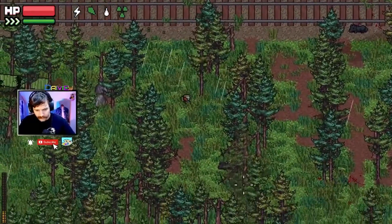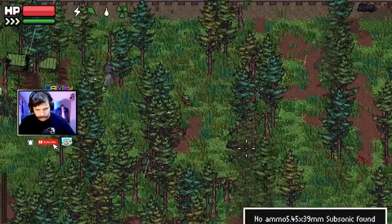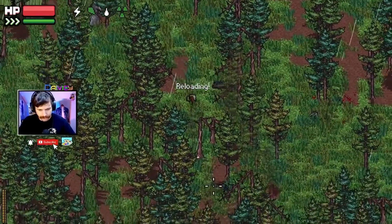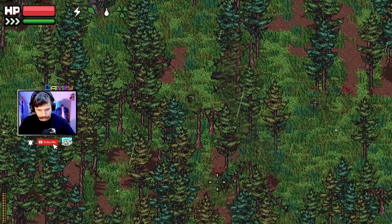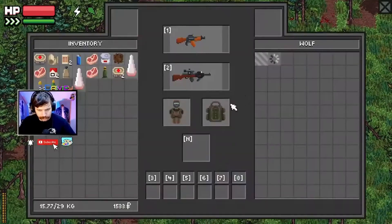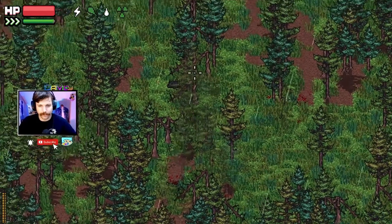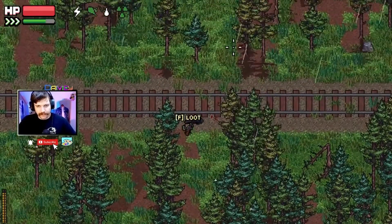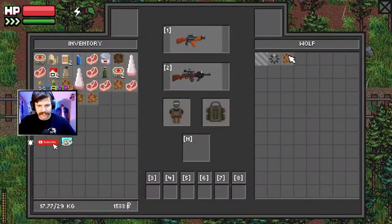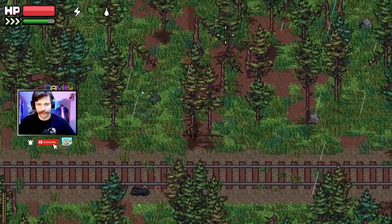Did I kill all of them? There's definitely a couple more. I got them all — okay, we're good, we're doing the hunting thing the way that we should. Maybe I should just harvest all this stuff and get to an extract. I don't understand why the extract isn't on the train — they didn't really give a good explanation for that.